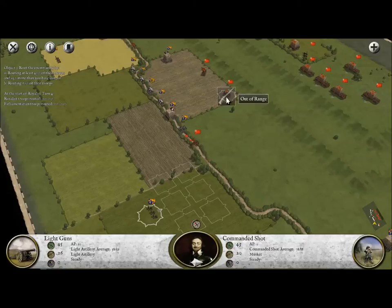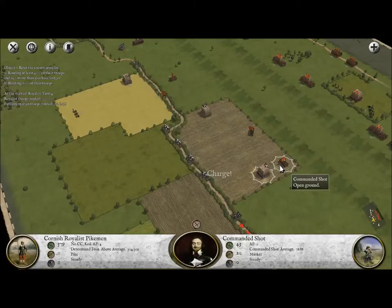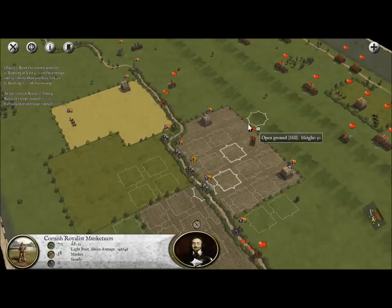Come on, cannon - can't you fire? Can you do anything, cannon? I guess he's just out of range of everybody right now. We're going to go ahead and attack with the pikemen. Evading, of course. And once they go up that hill, it leaves us at quite a disadvantage, which is really irritating.